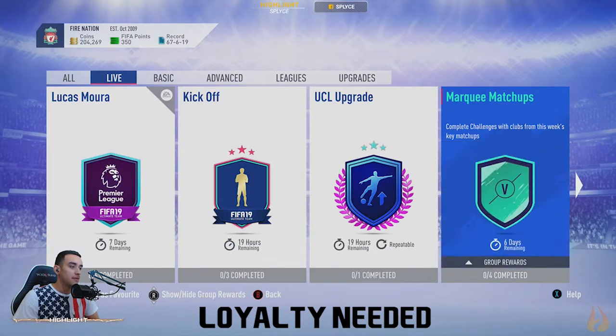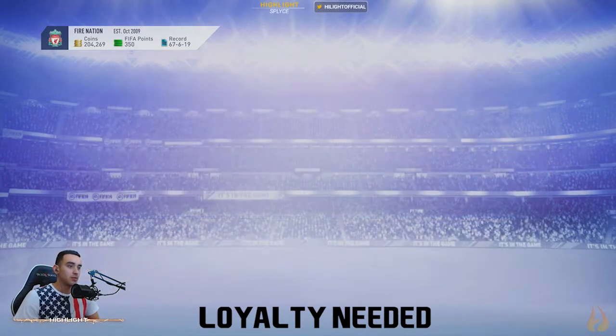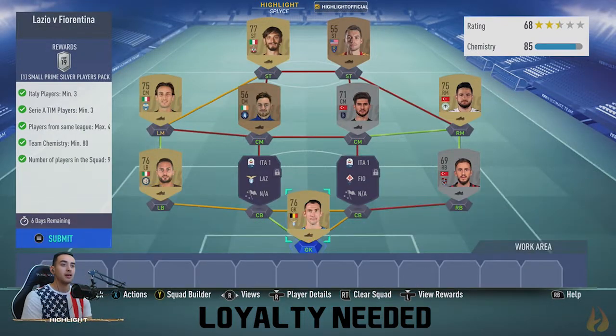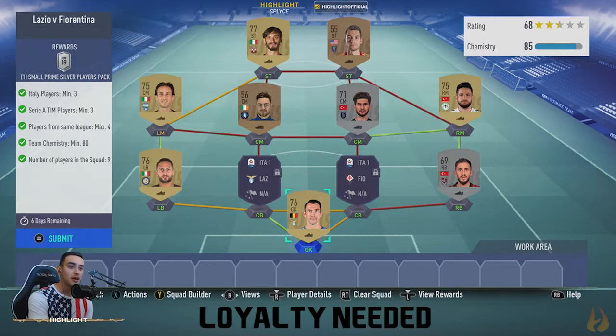As always, completing the whole set will give you an overall reward of one premium gold players pack. We're going to start off with the Lazio versus Fiorentina matchup, which is the Calcio A Serie A league. For this one you need three players minimum from Italy, three minimum players from Serie A, four players from the same league, and a max chemistry of 80.